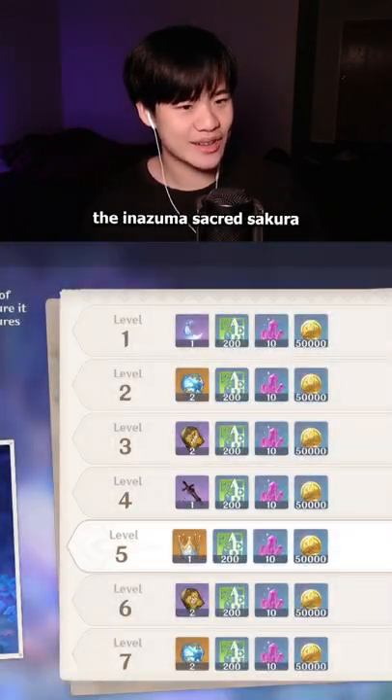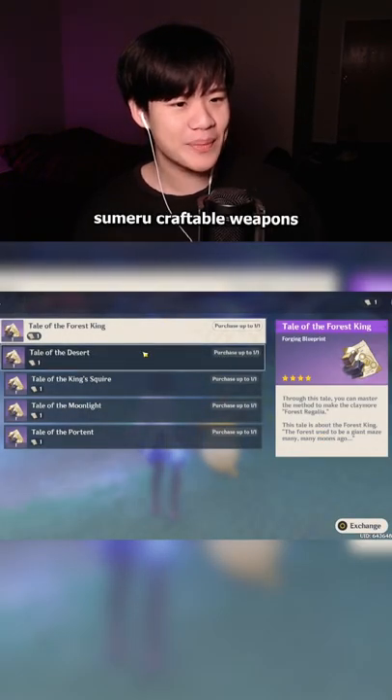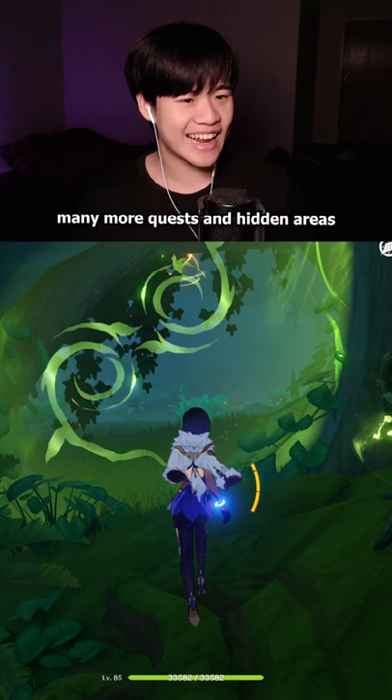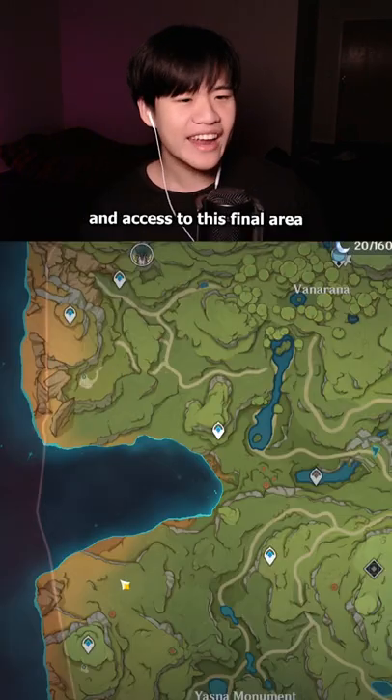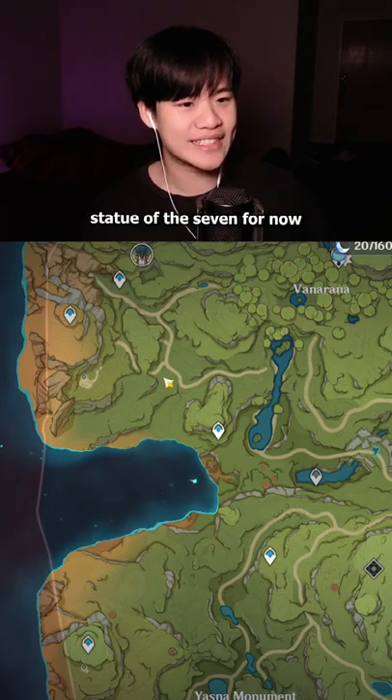Such as the Sumeru equivalent of the Inazuma Sacred Sakura, this merchant that'll sell you all the blueprints for the Sumeru craftable weapons, many more quests and hidden areas, and of course primogems, and access to this final area that'll allow you to unlock the last Statue of the Seven for now.